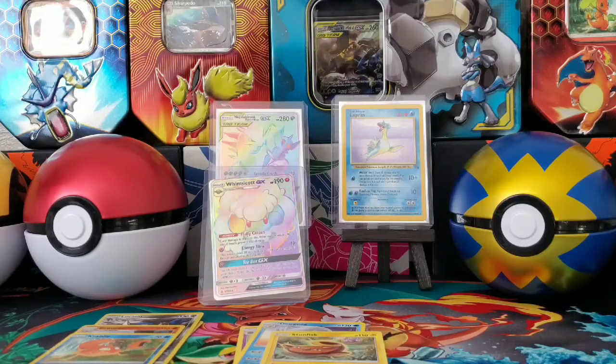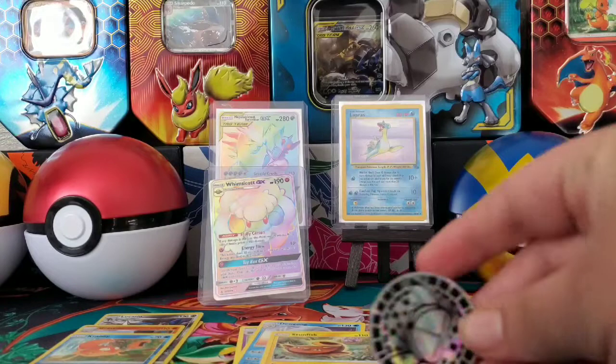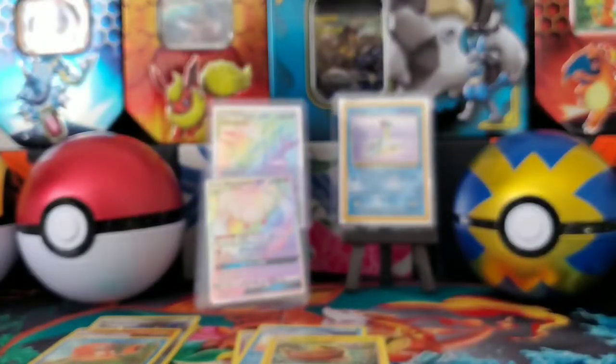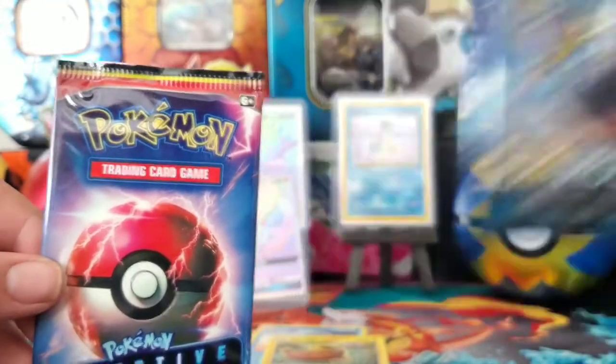I'm going to open these packs first and then we can get into them. Here is the coin — Detective Pikachu. Here are our packs — first one, Detective Pikachu, base set, Sun and Moon.